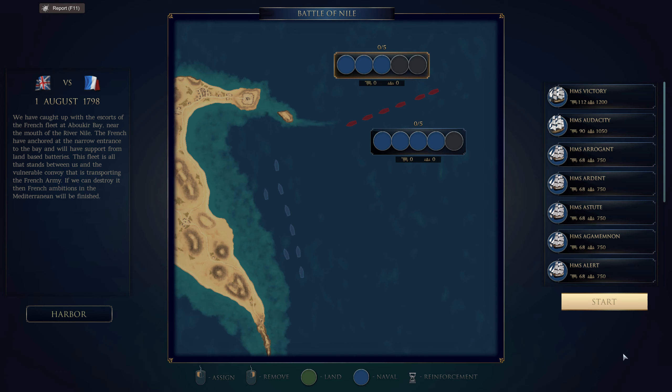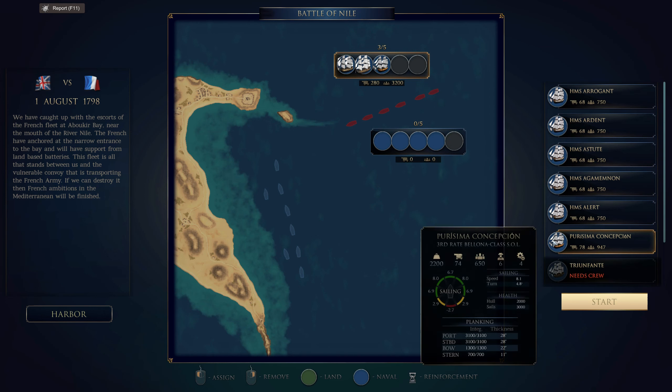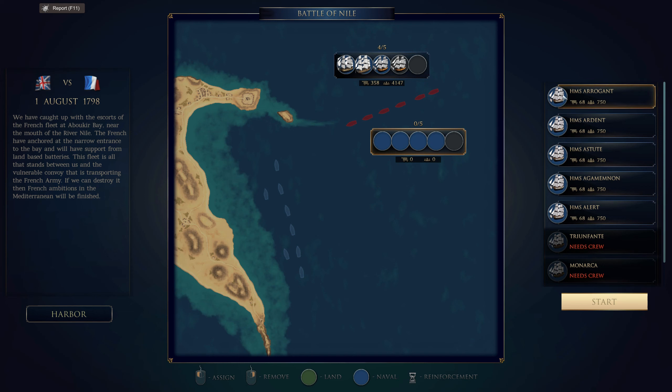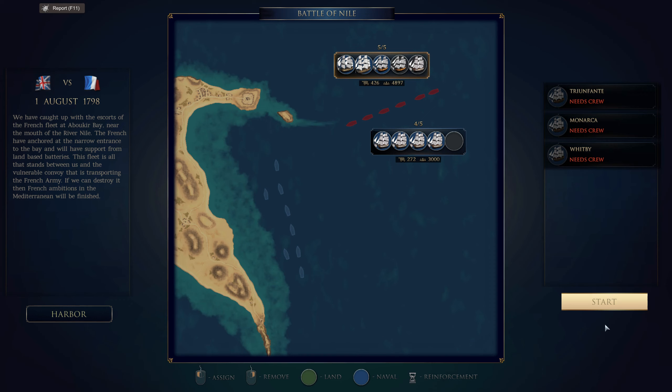The 1st of August 1798. We have caught up with the escorts of the French fleet at Aboukir Bay, near the mouth of the River Nile. The French have anchored at the narrow entrance to the bay and will have support from land-based batteries. This fleet is all that stands between us and the vulnerable convoy that is transporting the French army. If we can destroy it, then the French ambitions in the Mediterranean will be finished. We are allowed to take ten ships and we have nine warships available — seven third-rates, a first-rate and a second-rate. We are going to attack the French at anchor. Sounds like a worthy proposition.